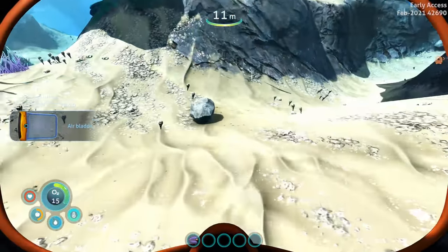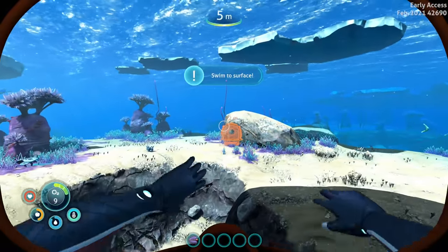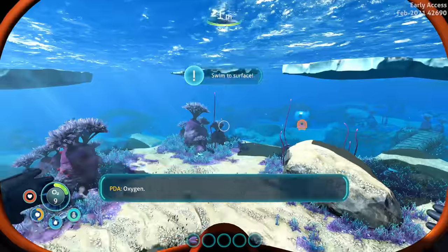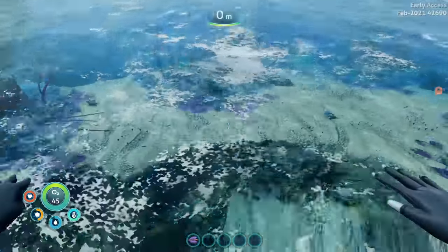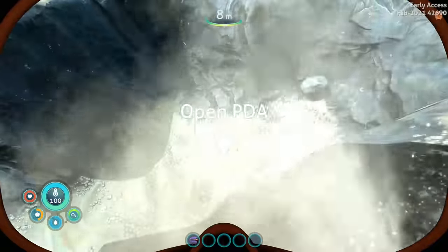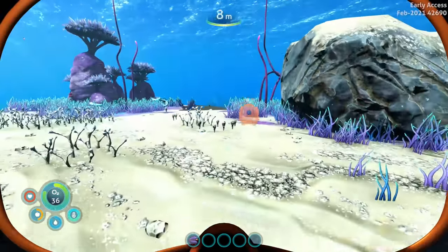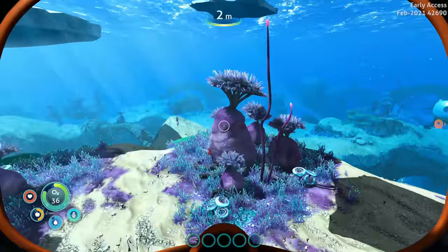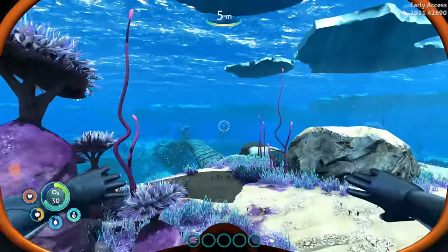It's a sea glide fragment - I don't have a scanner though. I know I'm not supposed to be doing this right now but we're on the way anyway. I forgot about that pesky oxygen deal. It feels good to be back! Super curious to see what's new, what's changed, if anything - because we did just play through the story not super long ago, but I can't imagine they changed too much.